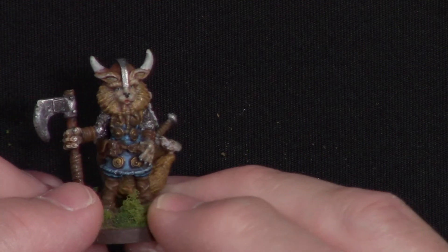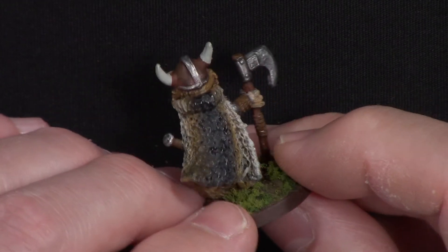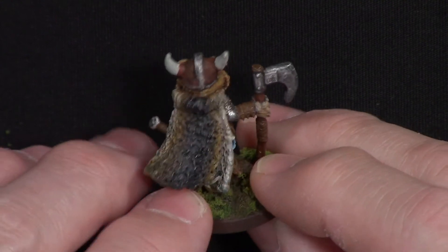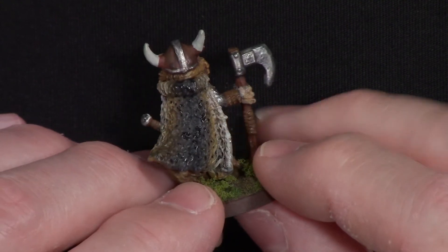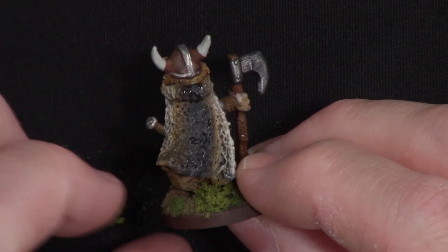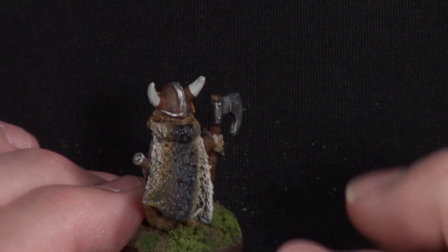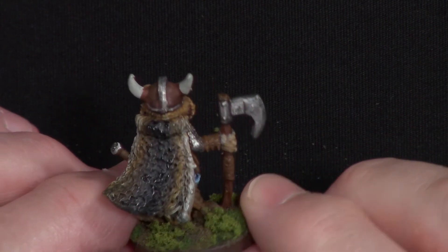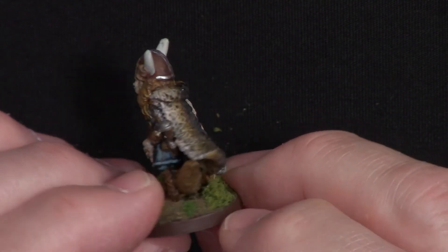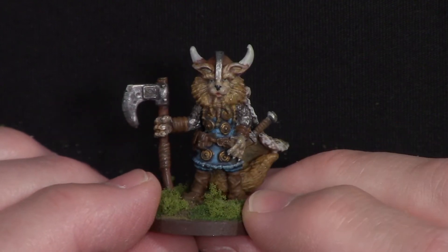The cloak on the back I tried to get to look kind of like a wolf, going from dark to light. I was trying to learn blending. I tried another one similar where I was learning wet blending — I didn't have the retardant at the time for this one. But I'm pretty happy with the cloak otherwise for my first attempt. So this is my lion-cat.